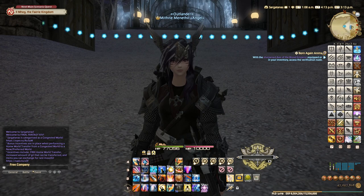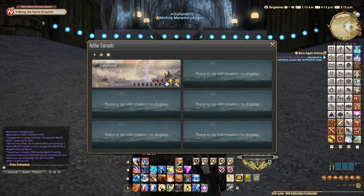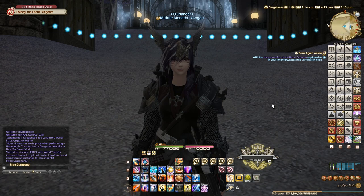We're back for another episode. In this episode we're going to be unlocking all the aether currents in Lakeland. Hello from Ifrit. I'm going to go through all of the individual locations and show where all the quests are. I recommend doing this once you finish the main scenario quest Logistics of War. A good way to know when to unlock aether currents in a zone is when a main story quest gives you an aether current — that's an indication that zone is ready to be fully unlocked.